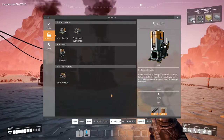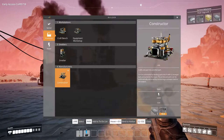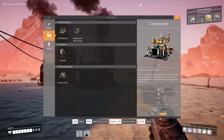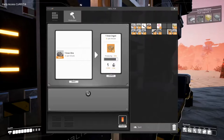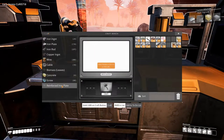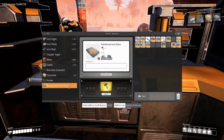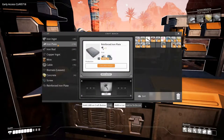Hey everyone, I'm Nog and welcome back to Satisfactory where it's time to set up a constructor. We need three reinforced iron plates in order to do so. Let's get those made and get that constructor set up. We need some screws - let's craft some. We can craft two but we need three, so we need to make some more iron rods.